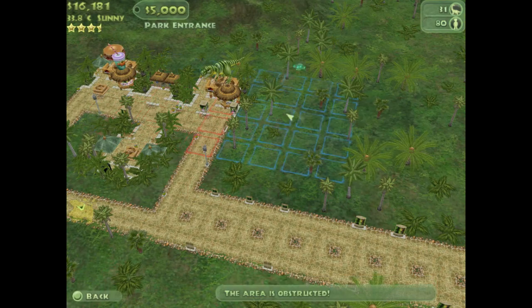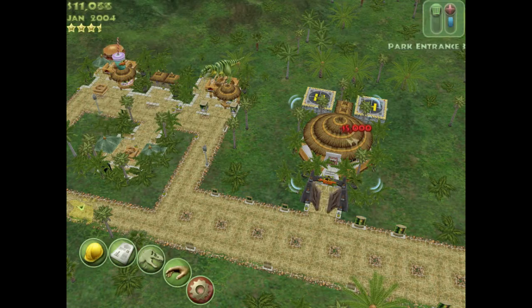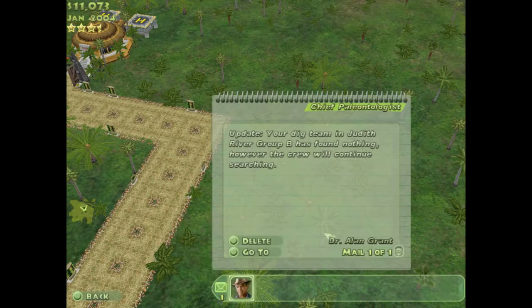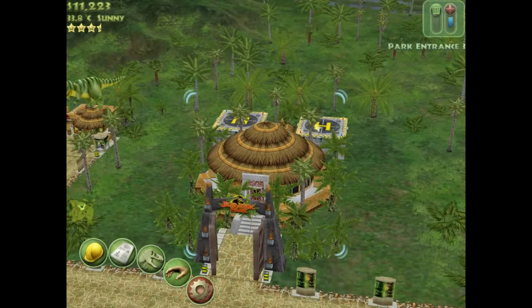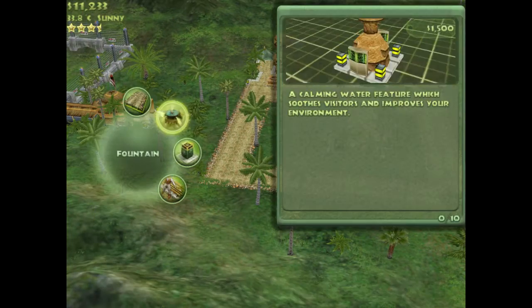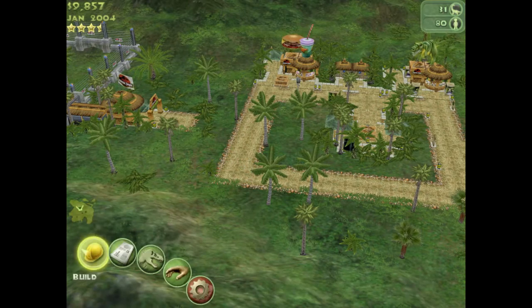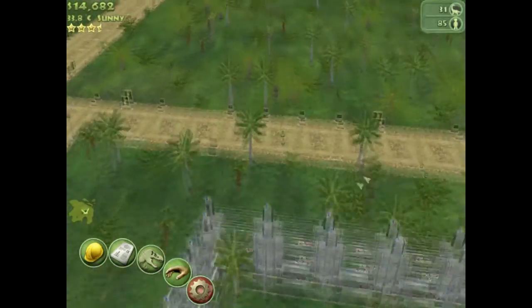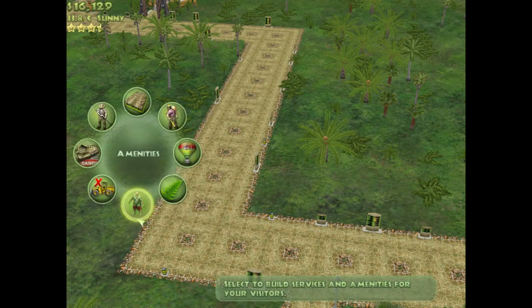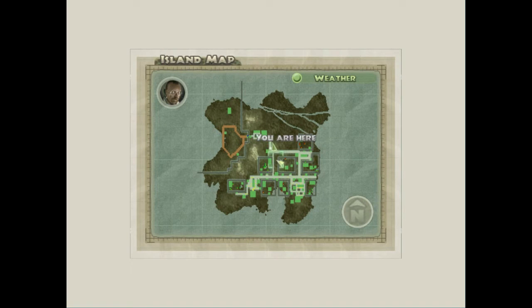I was thinking maybe doing another entrance up here, but it would mean people flying over the dinosaurs. The T-Rex exhibit is going to be down here, so it's going to be pretty cool. I'm going to crank this up to 800. We'll put some decorations in because we don't really have decorations around here. I also need to join a path here, which would help. We'll put another rest area in because it's pretty far for people to walk.